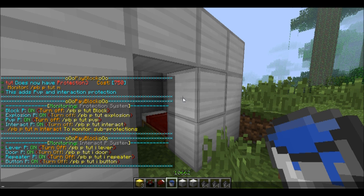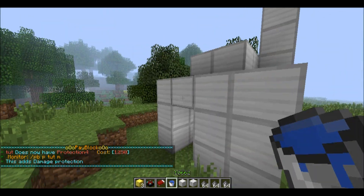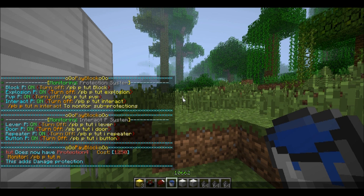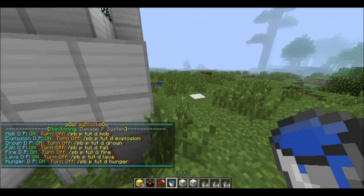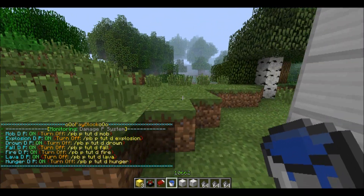Upgrading one more time adds interaction protection via PBP. Monitoring now shows interaction has its own sub-monitor because it's a broad protection type. The sub-types are: lever protection, door protection, repeater protection, and button protection — covering any interactive block. For example, if you place a door you can protect it with interaction protection, and you can toggle each sub-type off.